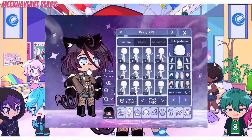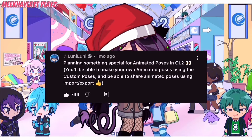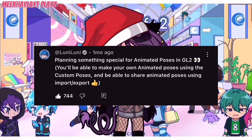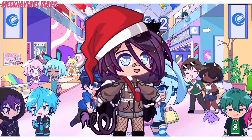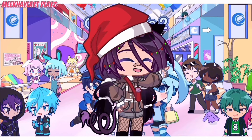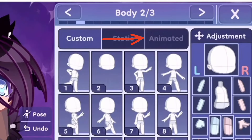So what do you guys think that could be? Underneath that comment, he said that you'll be able to make your own animated poses using the custom poses, and be able to share animated poses using import and export. Isn't that amazing? Let me show you guys an example. This is how it currently looks like right now — just combine the custom settings and the animated category together, and boom!